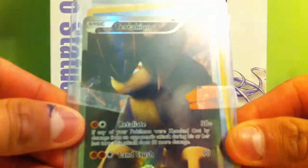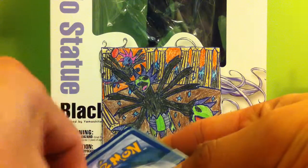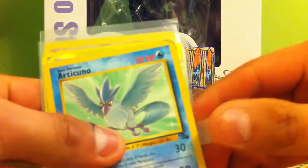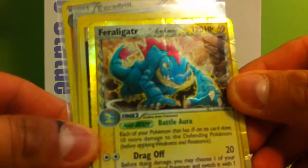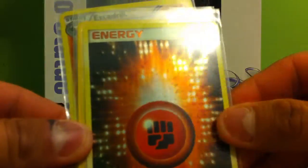So here's the main trade we traded for — and for our tracking, which I kind of wanted to use in a deck, so I'll see if I get to do that. Here are the extras: a Fossil Aricuna, pretty nice; a Fragger delta species, oh nice; and a fighting energy.